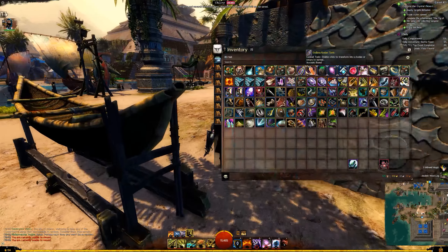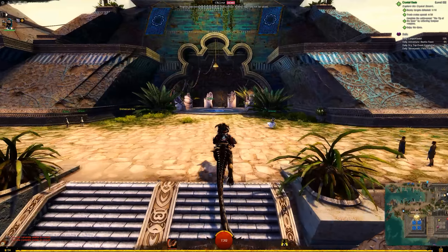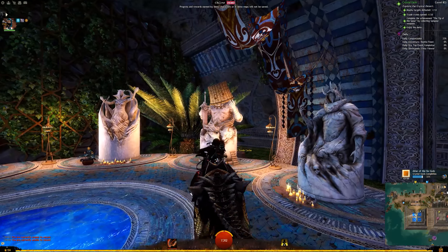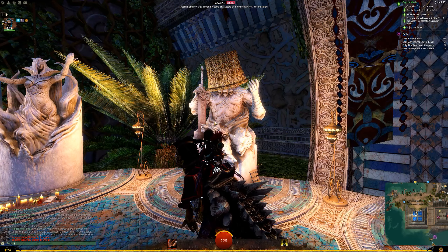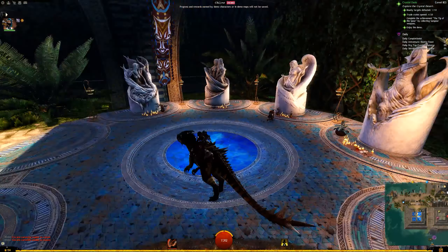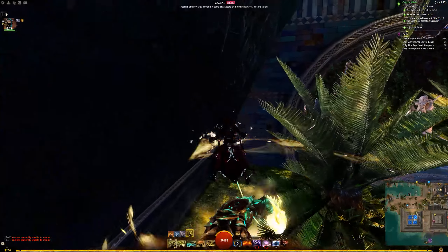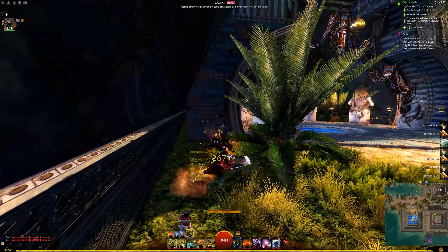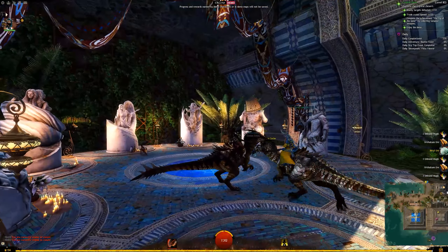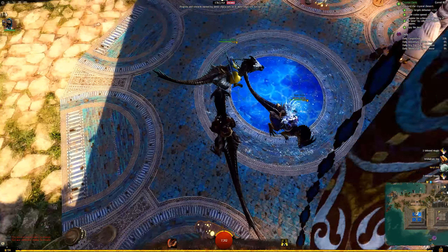There are definitely more fun areas of the city to check out. Here I put on an endless Kodan tonic — there are now endless tonics you can use in combat and while exploring the world. I wanted to be a polar bear running around the desert, but you can't use mounts while in tonic forms, even endless ones. I verified that here. We also see the people of Amnoon worshipping the gods — and of the statues, the Balthazar one has a basket on its head. This is now quite famously well known in the community and has been shared about a thousand times.